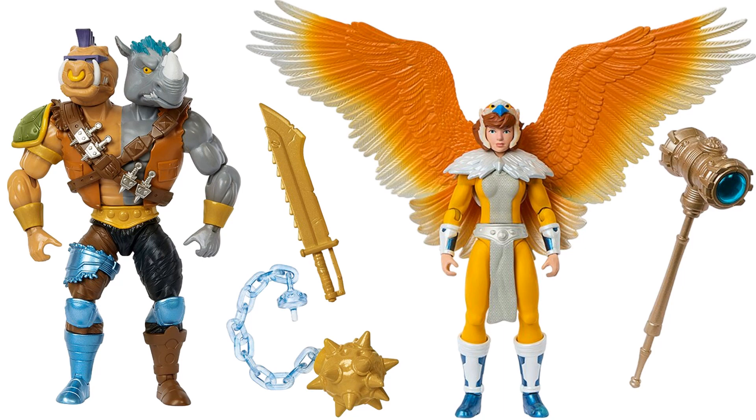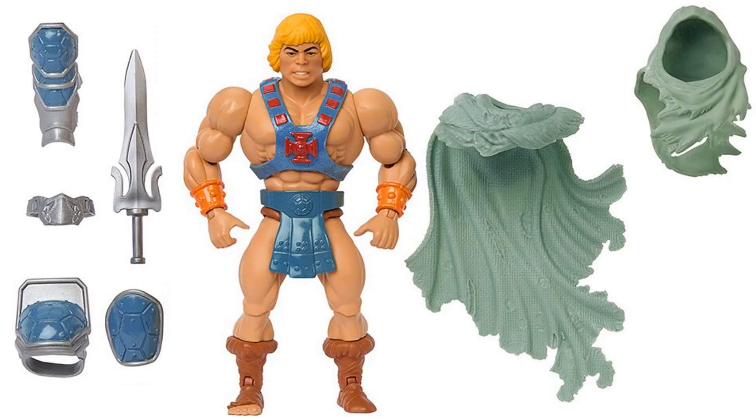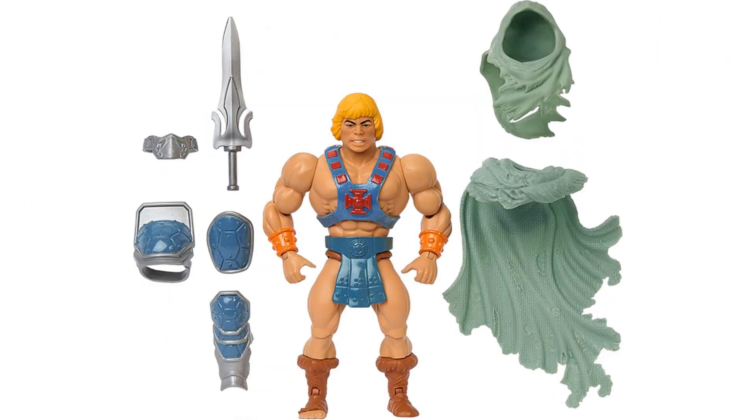We have Bebop and Rocksteady mixed together as one called Bopsteady, with a sword and a mace. You also have April O'Neil as the Sorceress with a giant hammer. We have Leatherhead with his trap, hat, and helmet. You also have Stealth Ninja Leonardo with his two katanas and a set of keys on his waist. Then Stealth Ninja He-Man — he's got a garb he can put on, some pads, and a mask over his face. His right boot is ripped up. Interesting.